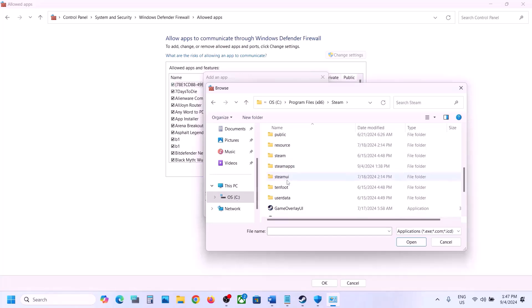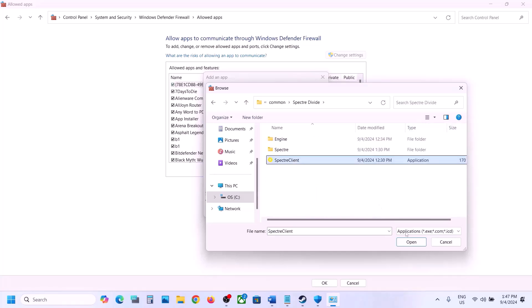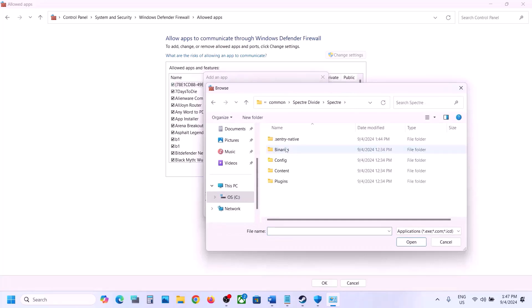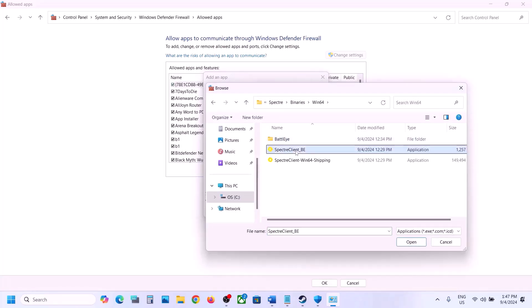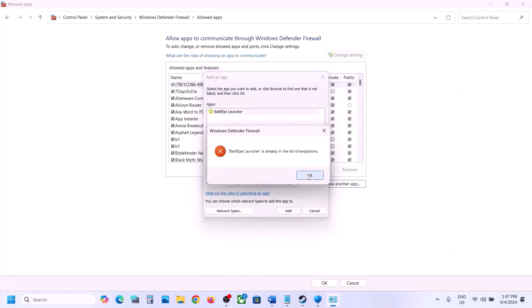Open the SteamApps folder, then open the Common folder, open the game folder, select the exe file, click Open, then click Add. Again click Allow Another App, click Browse, and this time open the Spectra folder, Binaries\Win64, select that exe file, click Open, then click Add.